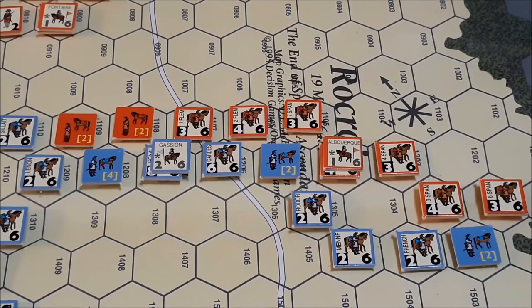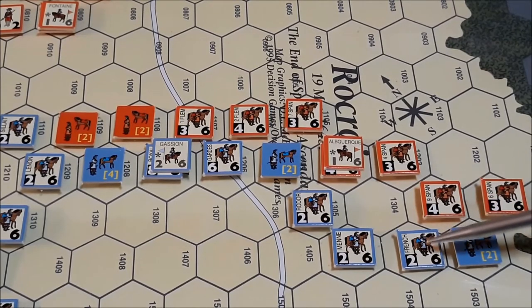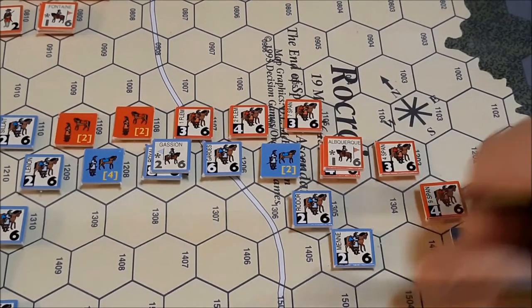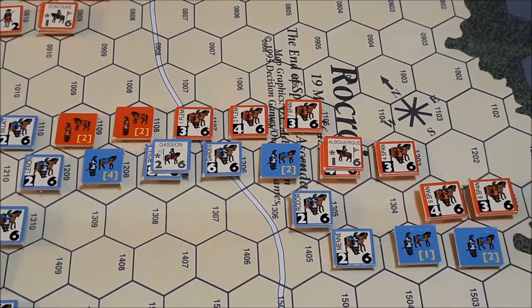I'll leave things as they are with those guys. We are going to attack at 2 to 1. I'll announce my attacks as I go. I don't have to pre-announce them, so we'll just do a 2 to 1 there. No leadership bonus. 2 at 2 to 1 is a defender disrupted. We'll flip that unit over, and it's not in too good of shape. The French right is slowly being eroded.